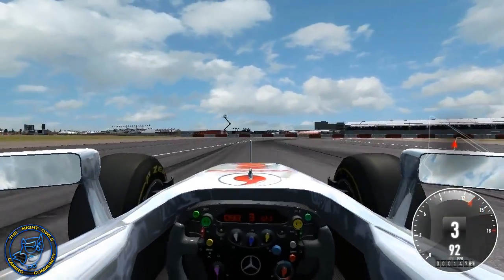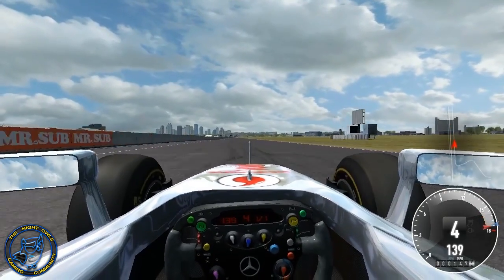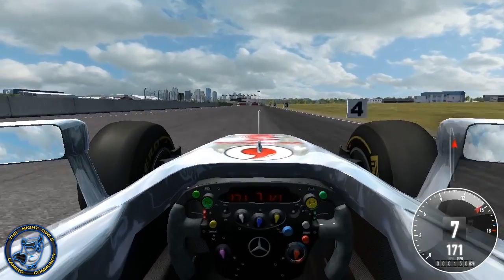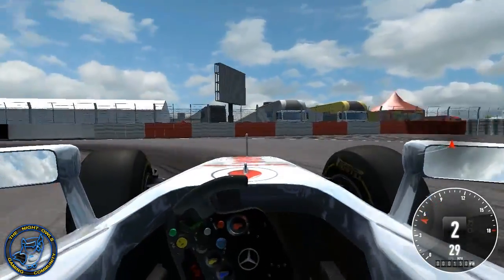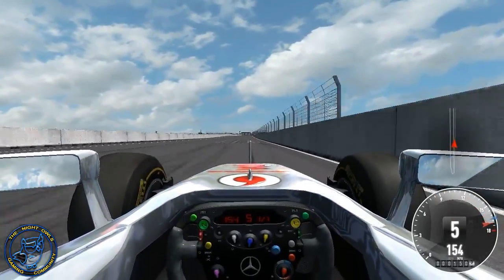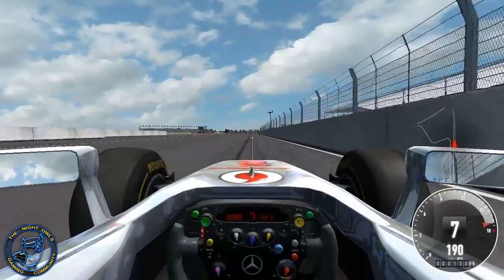One of the main reasons I hopped back into Sim Raceway was because of the new Subaru Impreza WRX STI S206 rubber ring edition they just released on Friday the 17th. But I wanted to get into this MP4/27 first and try out this track to get adjusted to the game again. I've got some recording of the first few laps I did with the Subaru - I was not the best, but it is a fun car.